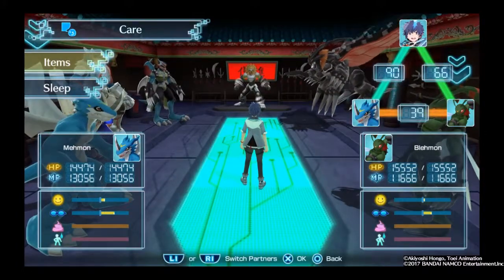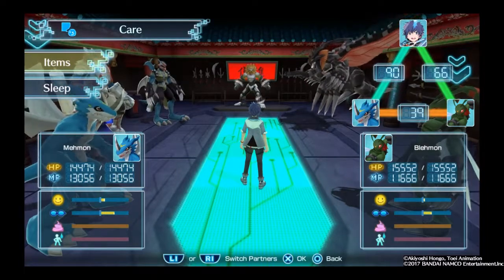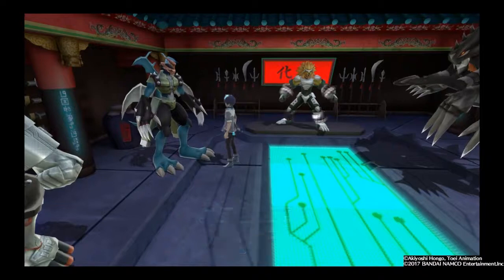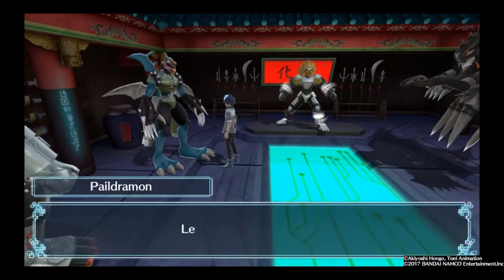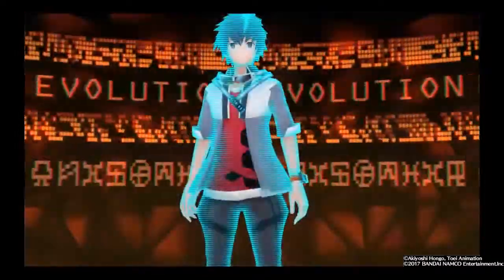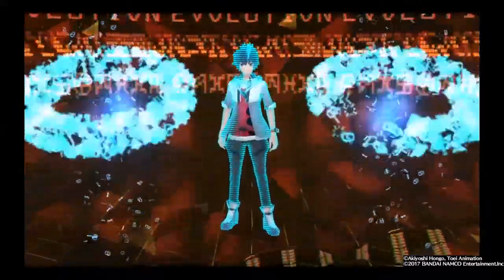Okay guys, since my Omnimon, my Omegamon, and my Paildramon died, I decided to come up with a solution. I have XVmon and Stingmon right now. I'm going to give my left partner the power of Paildramon. It's all part of a long-term plan to get Imperial Dramon Fighter Mode — you heard that right, Fighter Mode, not just Dragon Mode.